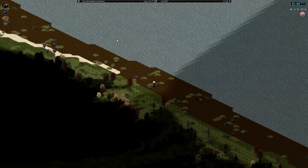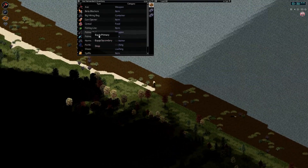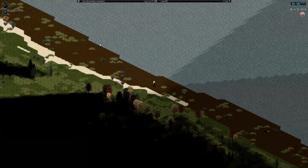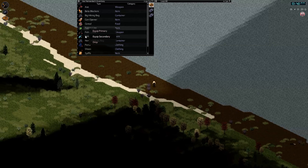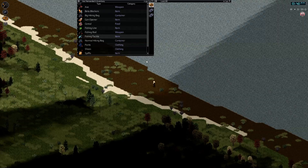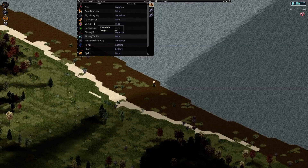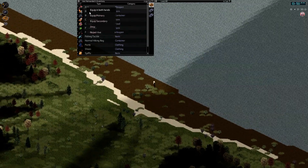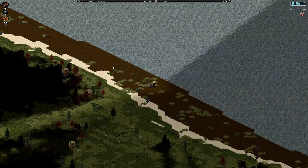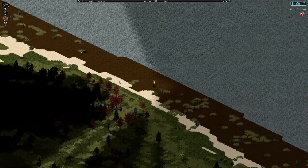Anyway, that's enough rambling about fishing — we are going to try it out today. I thought we would just be able to right-click and fish, but I guess I need some bait, which makes sense obviously. So what we'll do is try and get some bait. We should be able to do it with just worms, I guess.